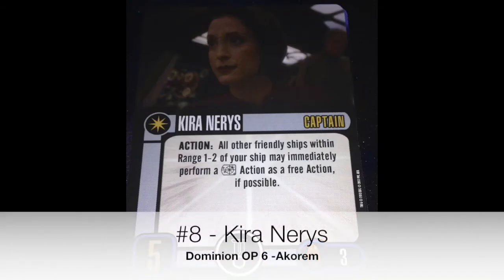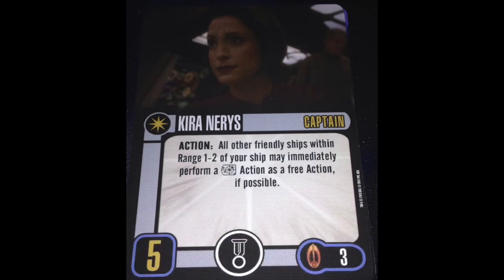Number 8, Kira Narisse — the Target Lock Kira. Great support card, not the best captain by any means. Probably not even in my top 30 of captains, just giving you the frame of reference here. But she's a captain that I look at and think: I need more action economy, I want to make a torpedo fleet work. And with some of the previews we're seeing for the new rules and the new system, torpedo fleets might be a thing. Kira might have a place in the game again. As it stands right now, she is a somewhat playable Bajoran card.